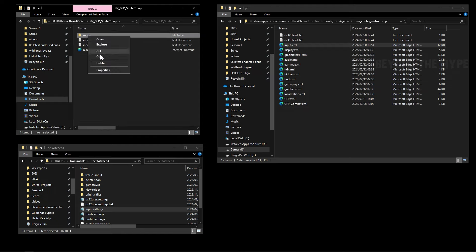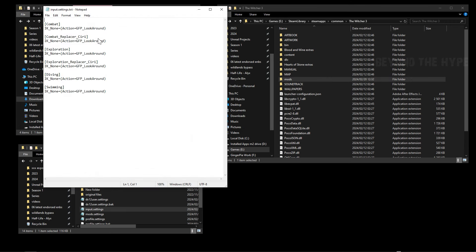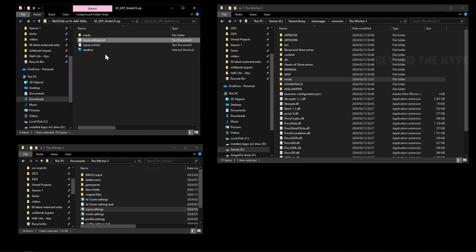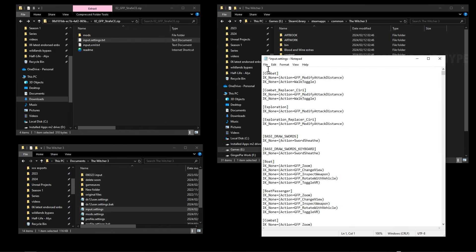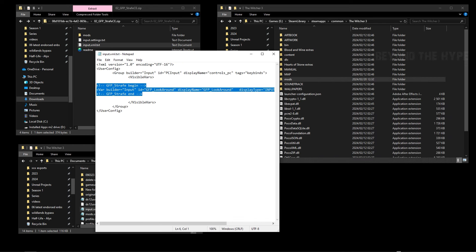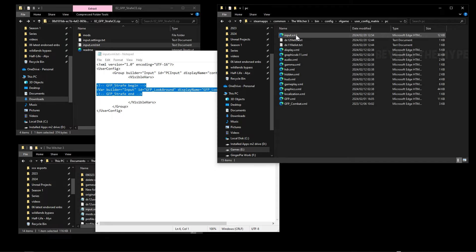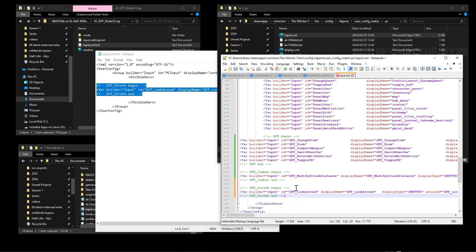For Strafe, it only has a mods folder this time. Copy it and paste it into the install directory. There's also an input.settings — copy it and paste it into the Documents Witcher 3 input.settings file. Save. Then grab the XML content — Strafe Begin and Strafe End — and paste it into the game's input.xml below the combat section, still within VisibleBars. Save.